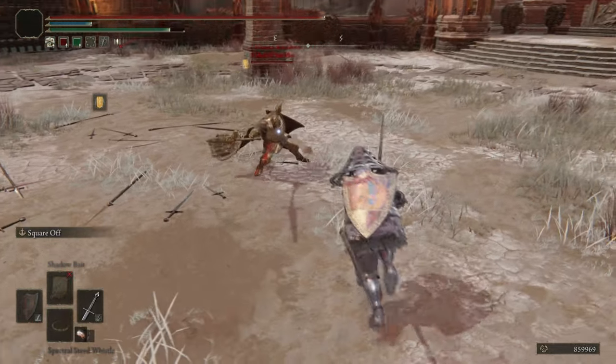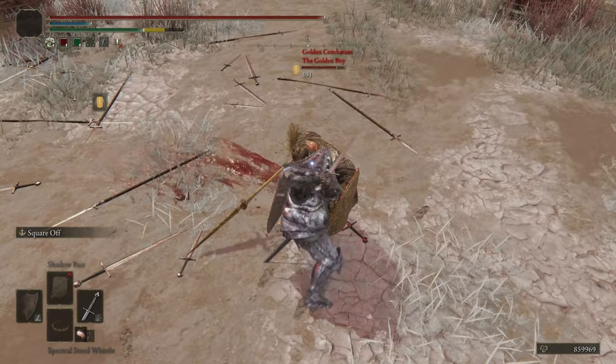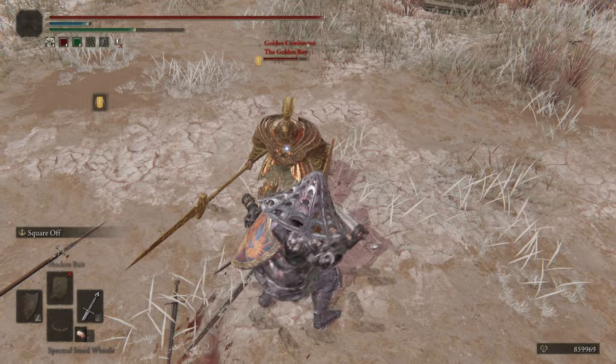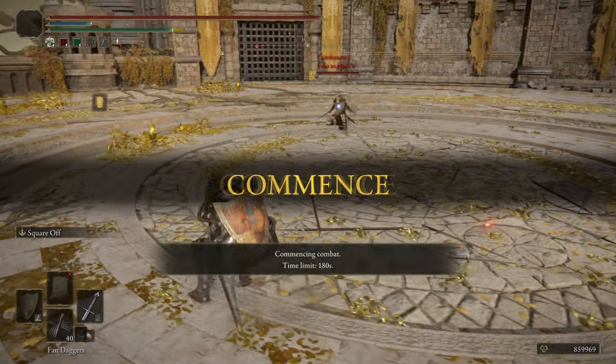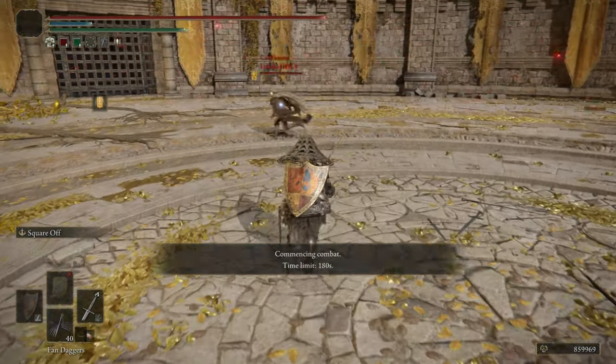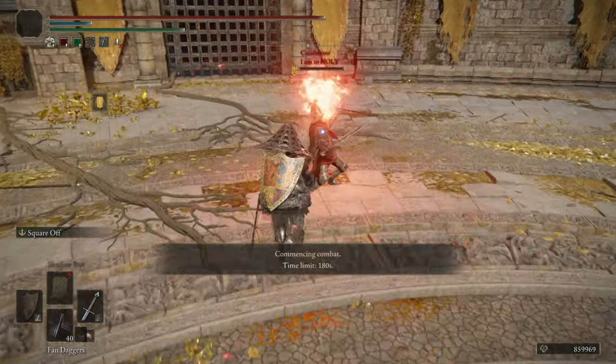It wasn't until much, much later, after I'd gotten way better at PvP, that I decided to return to Square Off. This time, without relying on the crutch of Power Stancing, I was going to learn how to two-hand a Straitsword. And I'm really glad I did. It was a lot of fun.